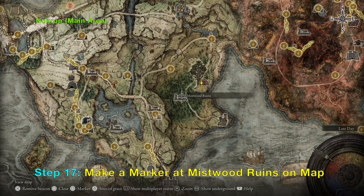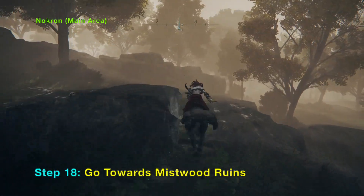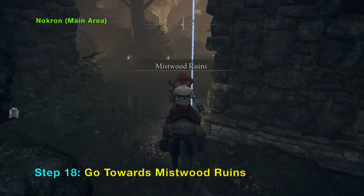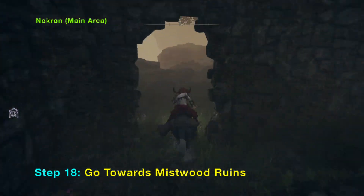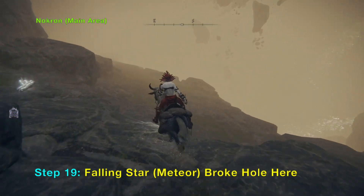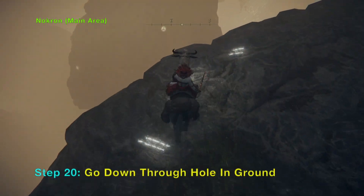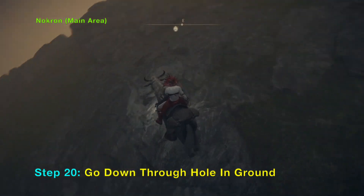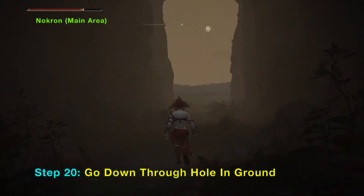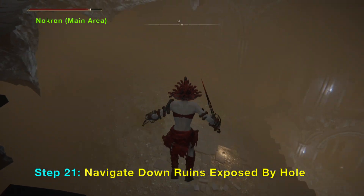Go back to the first lift we used to go down, then mark the Mistwood Ruins on the map. From the first lift we discovered, head towards the Mistwood Ruins. From here, if you look around you should see some boulders floating up in the sky — that is the meteorite or star that broke through the ground. This area will only open up if you have defeated Radahn. Because of that meteorite you can see that the ruins here are part of the main area of Nokron, which is called the Eternal City.